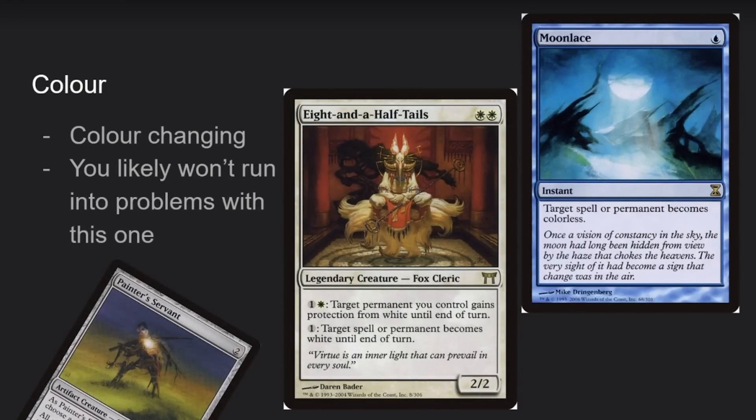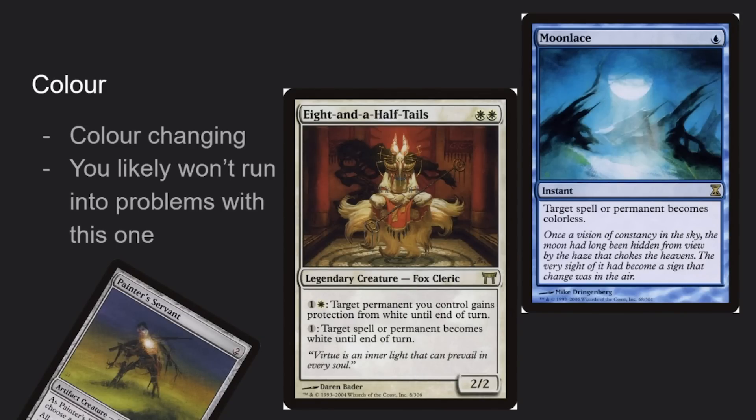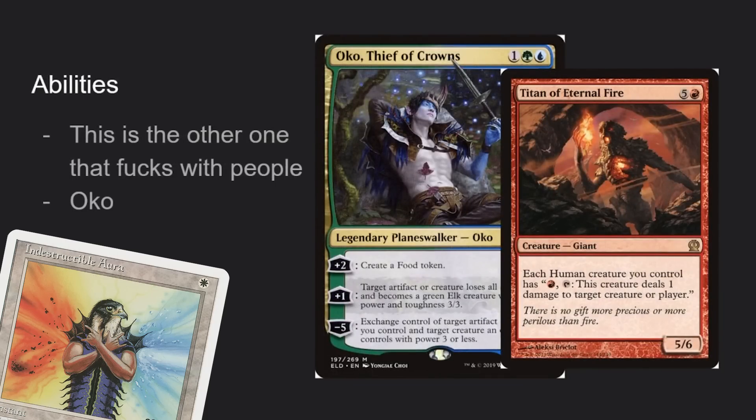After that you get color, which is exactly like text except now it's color — probably a non-issue. We don't have to worry about Painter's Servant unless you're playing Legacy, so you're probably not going to have to worry about layer five too much.